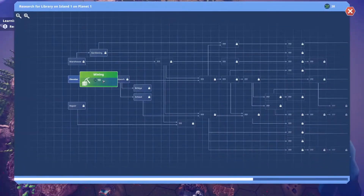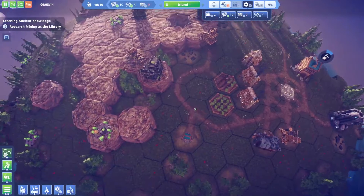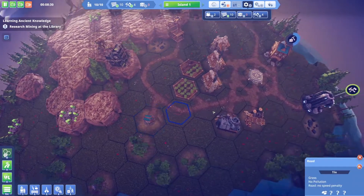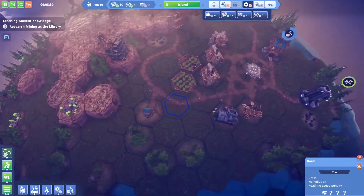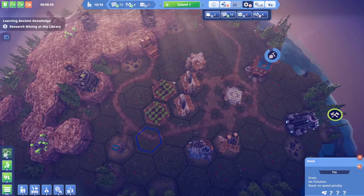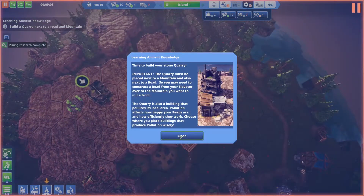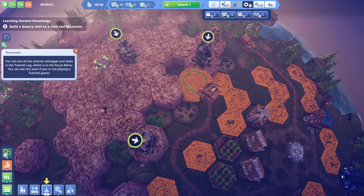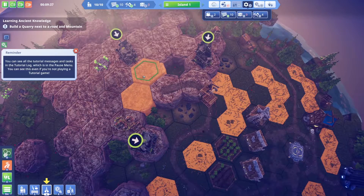Now that we can reach the highlands, let's research mining. I don't know how long we'll be doing this, but we'll keep going as long as we're having fun with it. Time to build the quarry — it needs to be placed next to a mountain and also next to a road. We'll want to run a road out here so we don't block off our area.